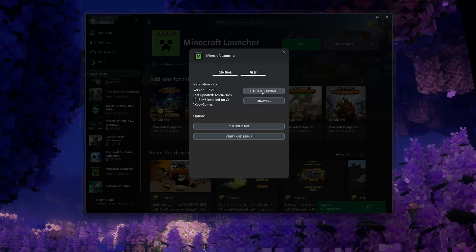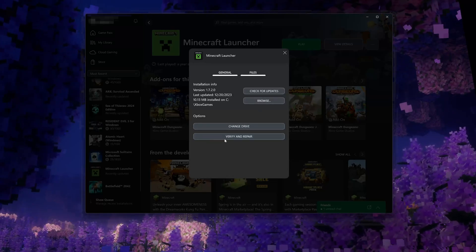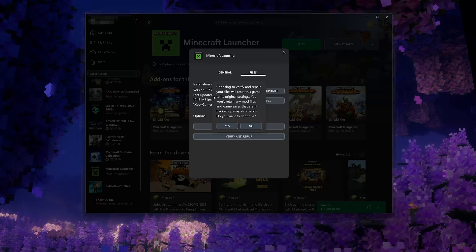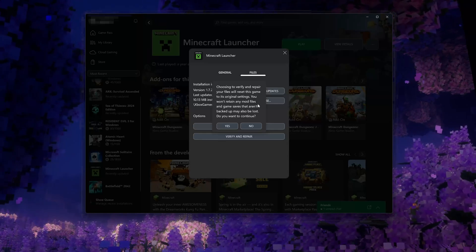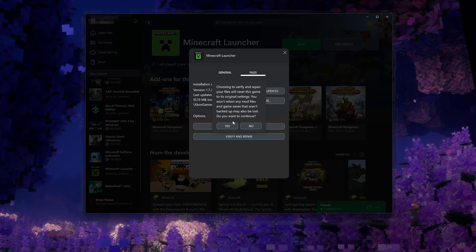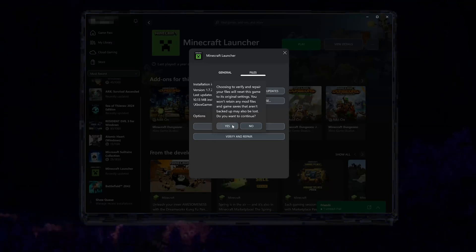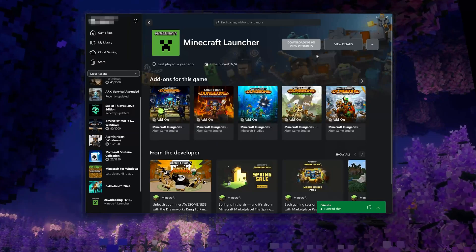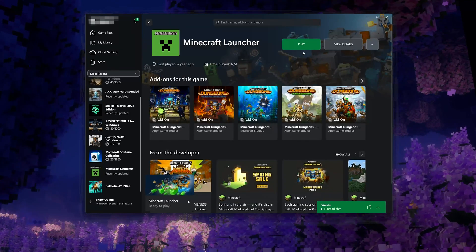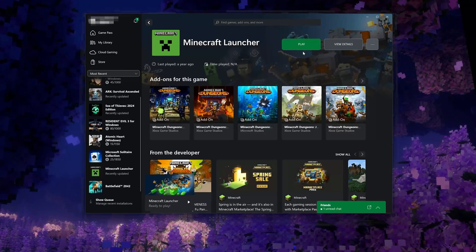If that didn't work, select Verify and Repair. Choosing to verify and repair your files will reset the Minecraft Launcher to its original settings — you won't retain any mod files, and game saves that aren't backed up may also be lost. Do you want to continue? Press Yes. Now wait for the Minecraft Launcher to be scanned for errors. Now try to launch your game.